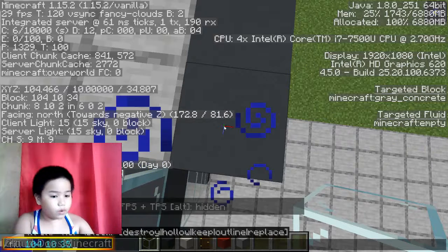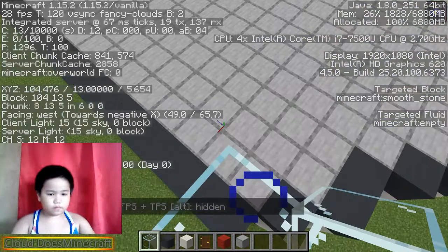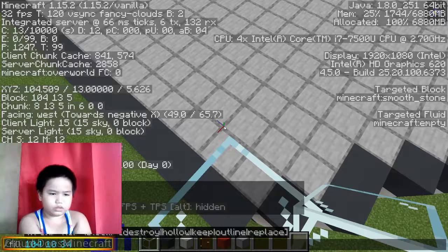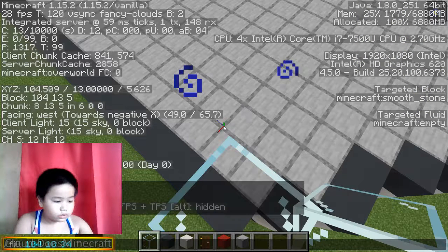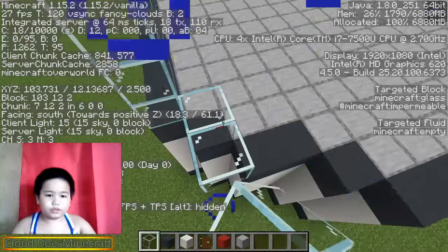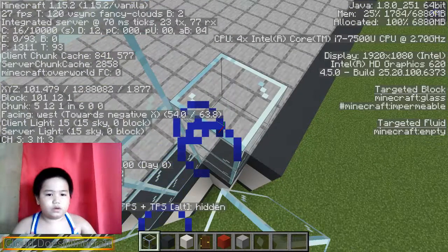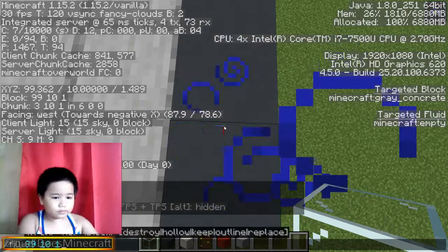So type 10 and 34, 34, 34, and then one two three. Then go 100, 4, 13 and then 5, and just type glass - boom, we're done. Now here we're just gonna fill it all like this using the fill command again.